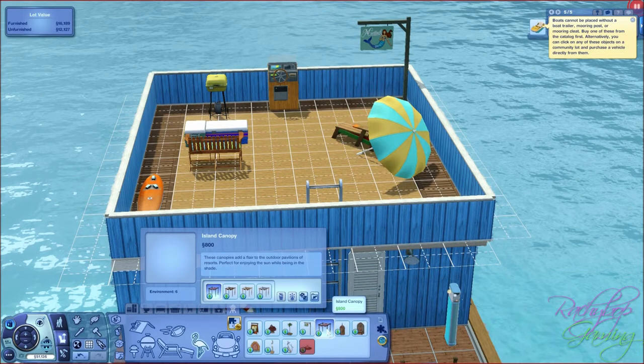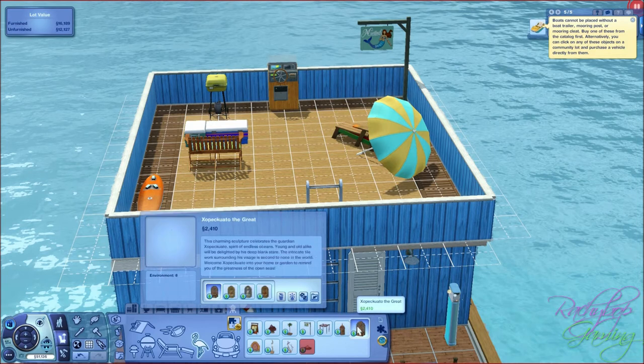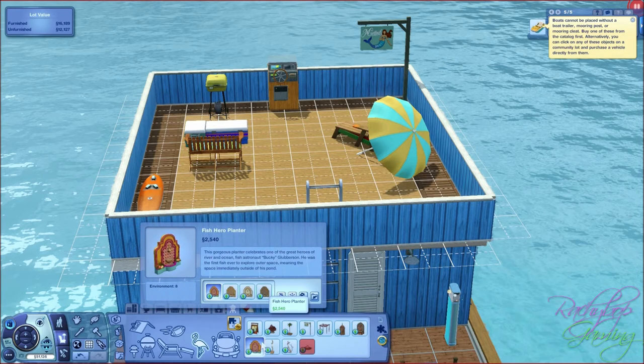Then we've got this island canopy in 4 different colours, alcove gardens - another little bit of beauty - kind of fits in with the Monta Vista colouring. Available in 4 different colours. A lot of this stuff is to make your resorts feel good so you can add all those in. And fishtailed out of water - I'm just going to keep going through these.